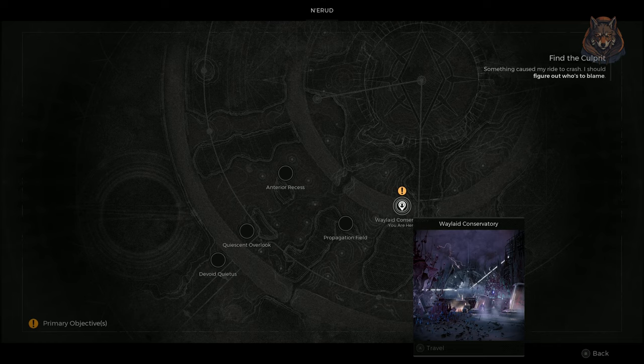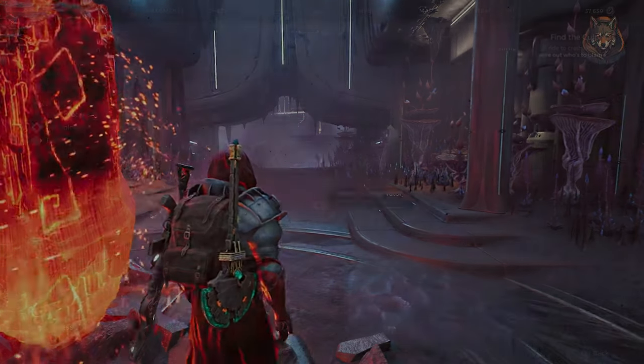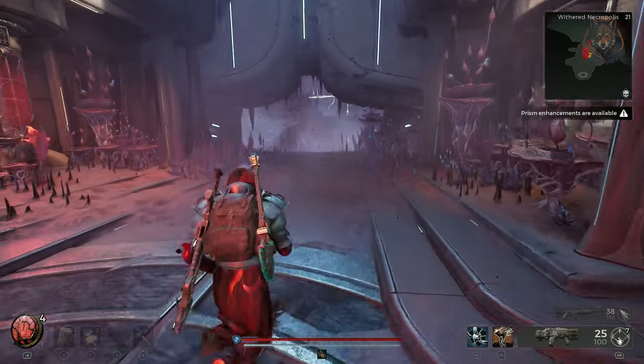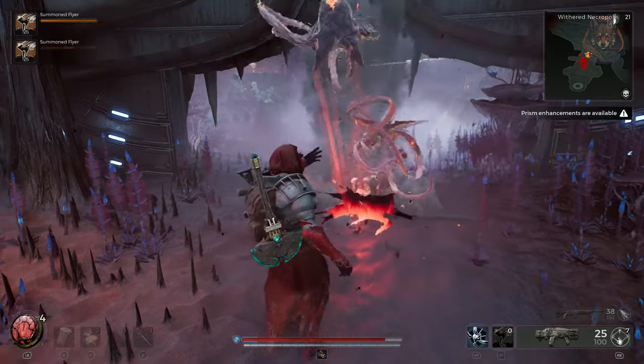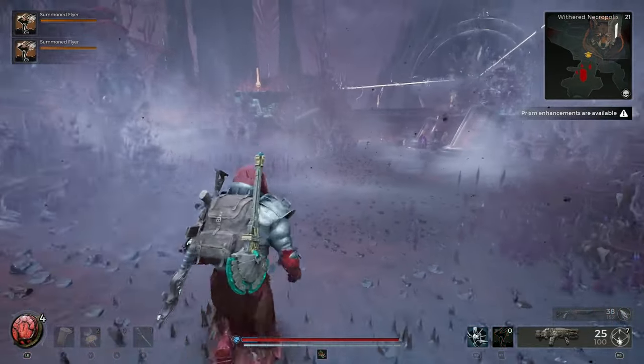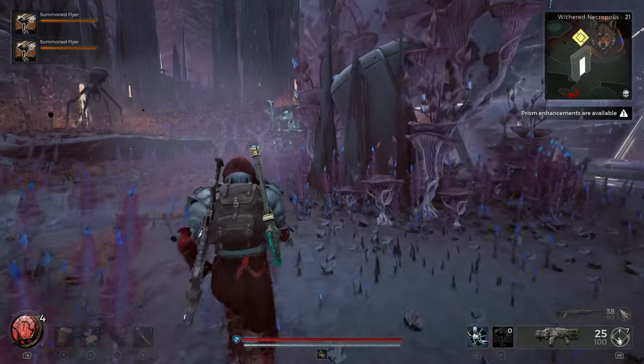Hello and welcome back to another Remnant 2 guide video. I'm Lunar and in this one I'll be going over how to unlock early the new Nanoplaid armor set, which is added as part of the new Dark Horizon DLC. If you haven't done so already, check out my video on how to get the warden class, which is located nearby in this same section of the map. Let's jump into it.